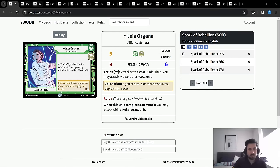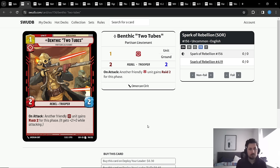Starting with the cheapest cards: first is Benthic Two Tubes, a card that typically doesn't see play in the Sabine deck. It's the only non-Heroic card in the entire deck, and I think it's worth running in a Leia deck because of its very strong interaction with Leia's ability. If you have Benthic Two Tubes and another ready red aggression unit, you can use Leia's ability and attack with Benthic.